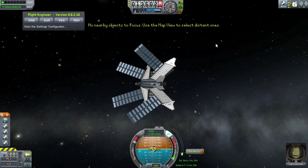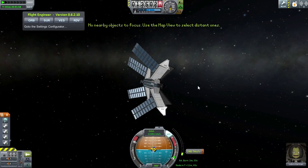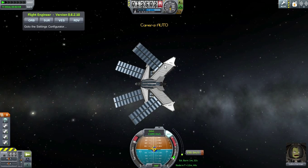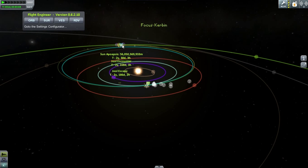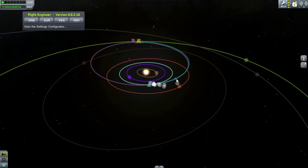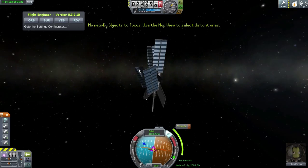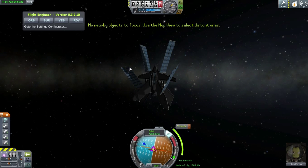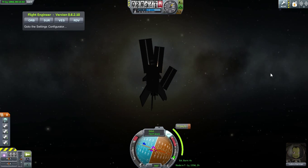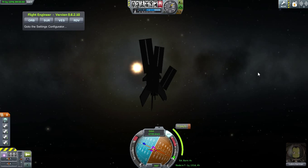At this point I started calculating my Jool transfer. I didn't find a perfect time slot, so I actually had to use a little more delta-v than I wanted to — approximately 2,500 delta-v to get to Jool. The smallest transfer is approximately 1,900, but you can play around and get a lower delta-v. Here I wanted to shoot toward Jool, approach it, and then do some orbital corrections so I could land on Laythe.